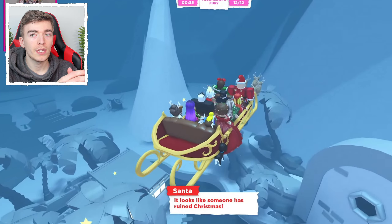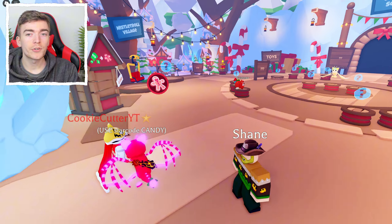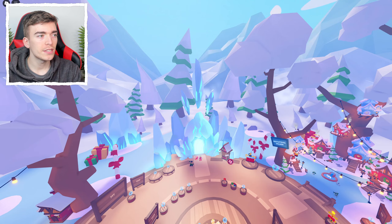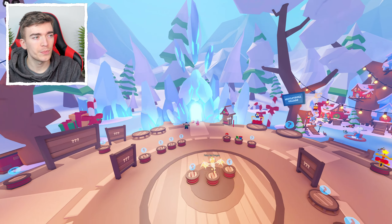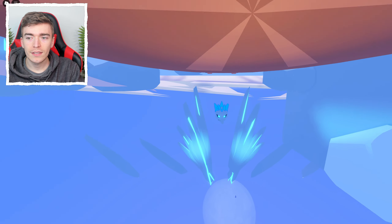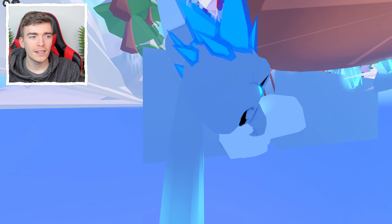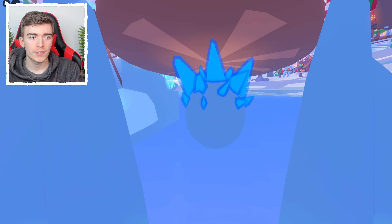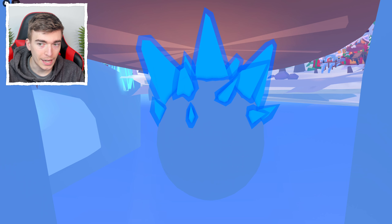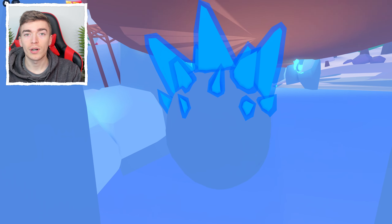It's a brand new minigame based on the original Frostclaw's Fury, but it got an upgrade. There's actually a secret inside of the Christmas Village — I've got a tool that allows me to fly and explore around the map. If you go underneath the map, you'll find that Frostclaw's head is right here. It kind of looks like an egg, and people online are saying the back of Frostclaw's head looks like a brand new egg we might get by completing the minigame. Stick around till the end for more proof.